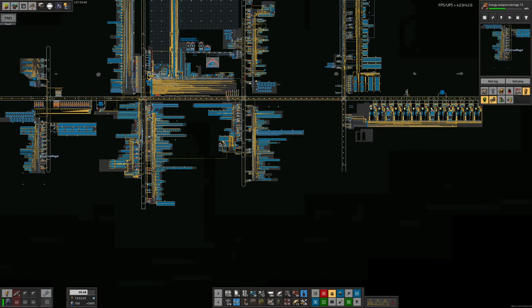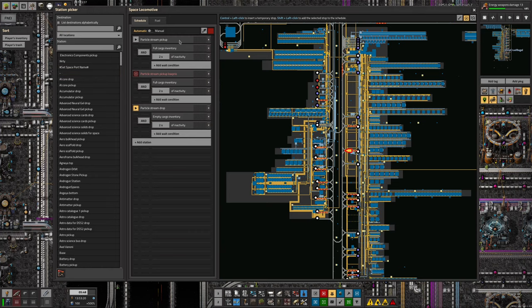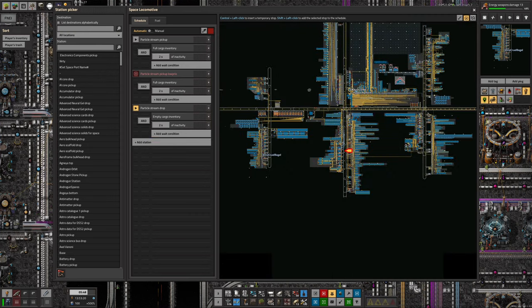This means the station will only be activated if there is less than 80,000 particle stream in the other station. With that and the train limit, a train will only ever come here if the other station is nearly empty and this one has enough. As long as we're producing the plasma stream quickly enough in the new area, we'll never pick up from here - the train will always go to the new station. There is a weird corner case where a train could end up going to both, but that shouldn't happen and even if it does it just causes a little extra train network congestion.